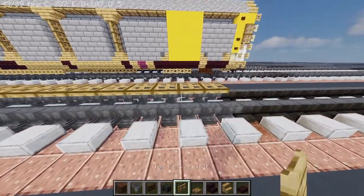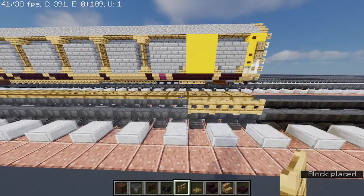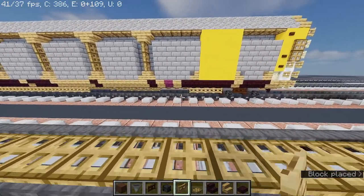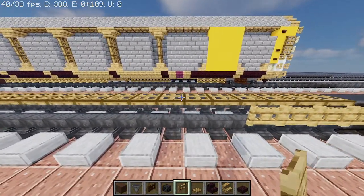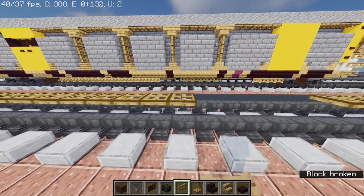Now take out oak fence gate. Place two — place four of them. And then you're gonna have to skip four. Remove one, two, three, four, five, six, seven.